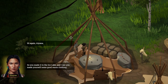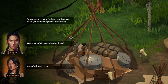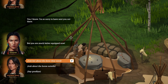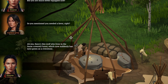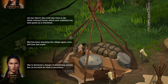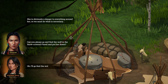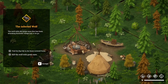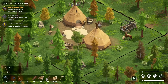Hi again, Ayana — so you made it to the ice lake and I see you made yourself some good warm clothing. Was it a tough journey through the cold? It was very cold. Yes I know, I'm sorry to have sent you out there — you're much better equipped now. What's the favor you needed? There's a wolf who lives in the snow covered forest which now suddenly has green eyes. She's been attacking the village — even just now last night. We must do what is necessary — can you please go and find the wolf in the snow covered forest and put her down. Find the big oak in the snow covered forest, kill the wolf with the green eyes.